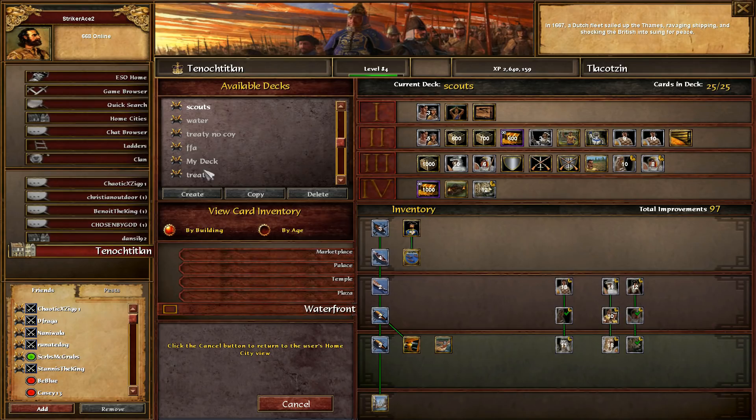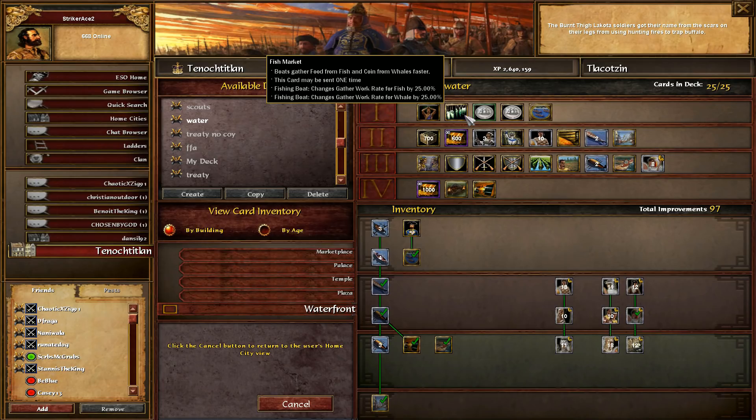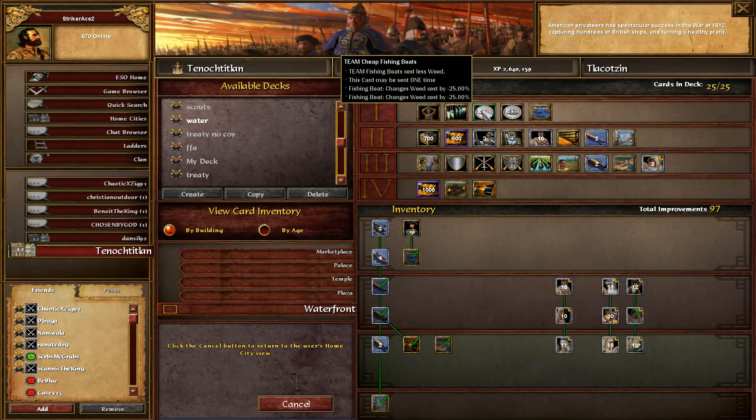Aztec is probably the best water civ in the game - it's so hard to make a deck for water as Aztec just because they have so many good cards. On the top row you have fish market, team cheap fishing boats, and schooners - so you can get 15-wood fishing ships, and that's just broken. Two villagers on wood will sustain constant fishing ship production. And this card's a team card too, which is ridiculous - really helpful for civs that either don't get schooners or have worse schooners, like India.